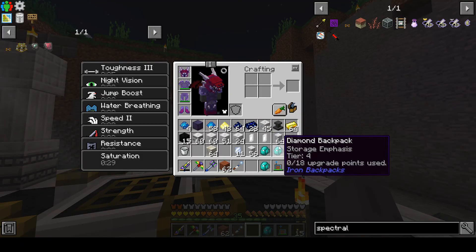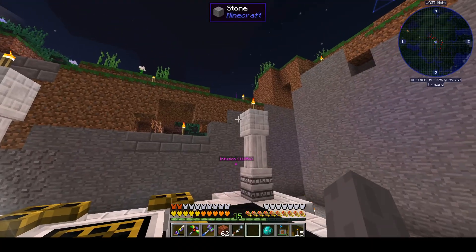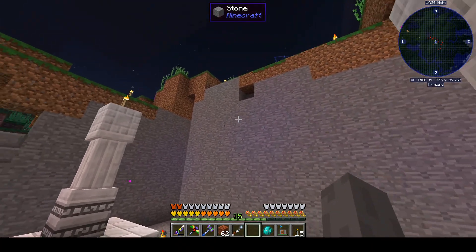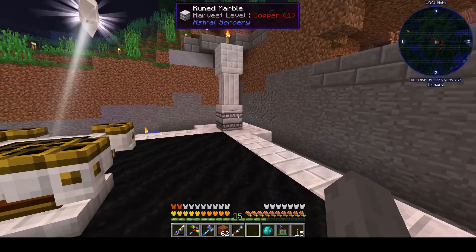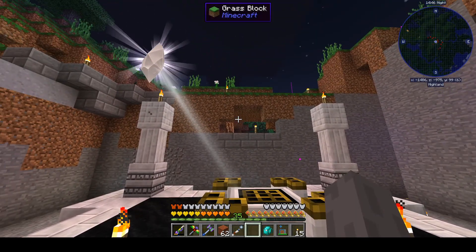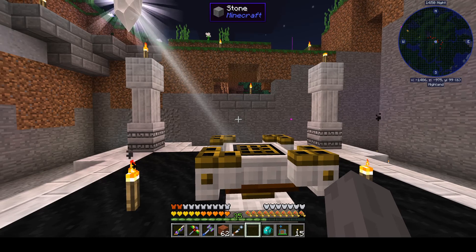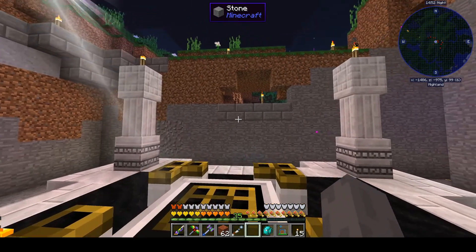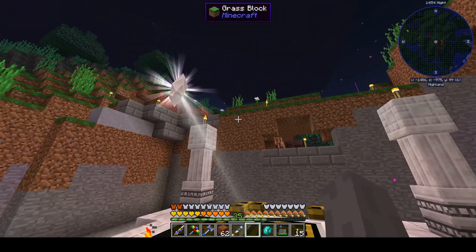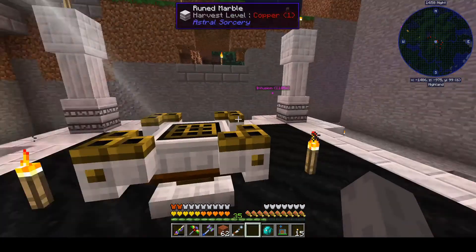The other thing I can do is try and set up this relay and see if we can get more juice to this bad boy. It needs to be — I think it needs to be within 14 blocks, or I forget exactly how it works. I'm going to read up on the Astral Sorcery wiki again and see if I can figure that out. Be right back.